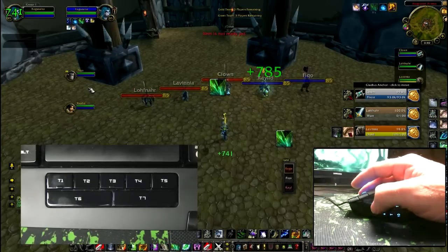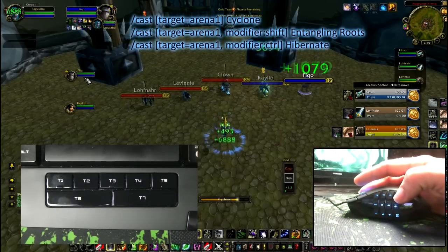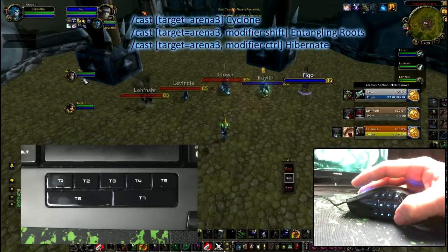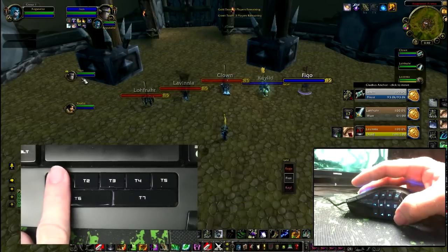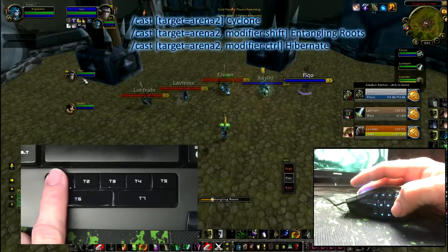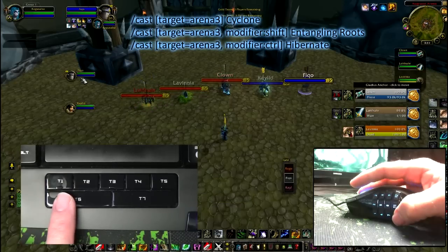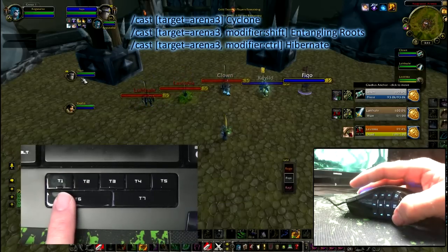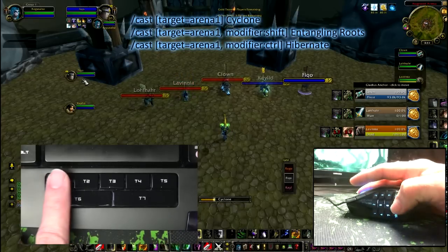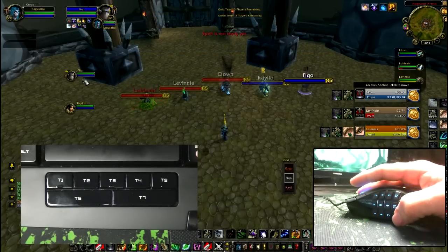Next, I'm going to show how to CC enemy players without having to target them. This button does Target Arena 1 Cyclone. This one does Target Arena 2 Cyclone. And Target Arena 3 Cyclone. With the Shift modifier, it does Target Arena 1 Root, Target Arena 2 Root, and Target Arena 3 Root. With the Control modifier, it does Target Arena 3 Hibernate. And now: Target Arena 1 Cyclone, Target Arena 2 Root, and Target Arena 3 Hibernate — all done without having to target the enemies.